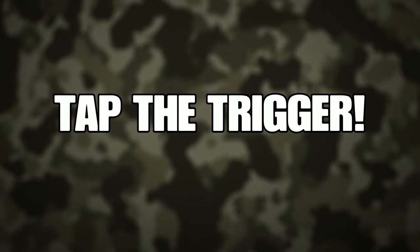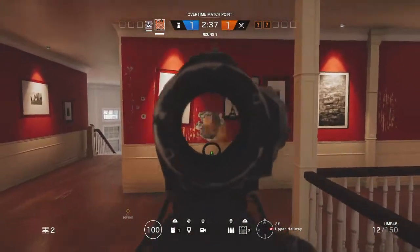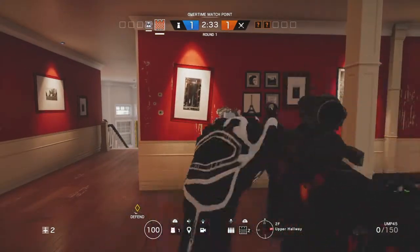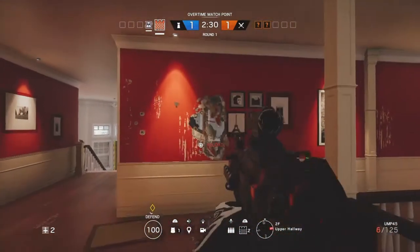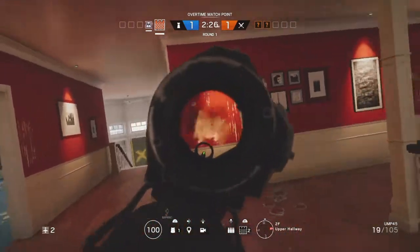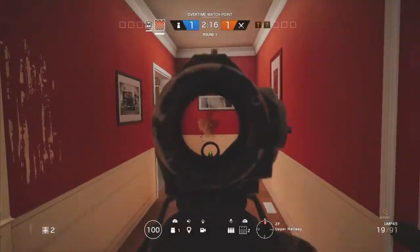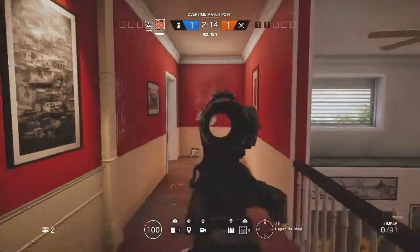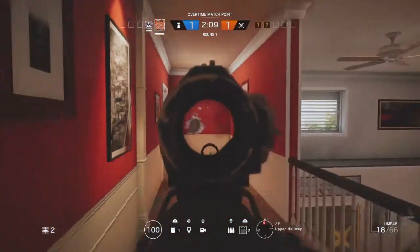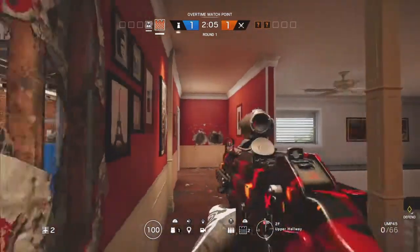The next one is tap the trigger. This is kind of the same thing — it's all about bullet conservation. There's a big difference when you spray the trigger. If you're holding down the trigger, you get a lot more recoil, a lot more muzzle climb, especially if you're moving when you're shooting. Tapping the trigger and trigger discipline in this game can make for a very effective player. If you're tapping the trigger when you're moving and trying to shoot, your shots are more likely to land where you want them, and you're not going to go through your clip as fast.